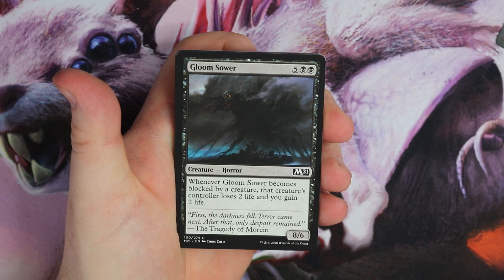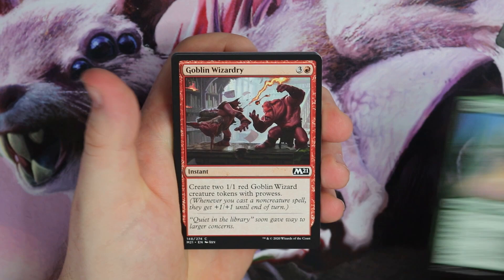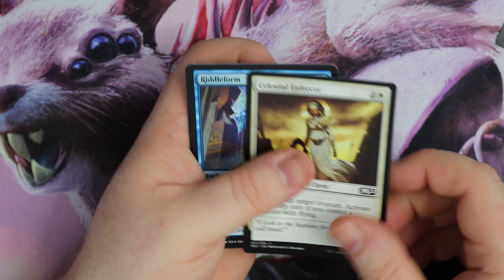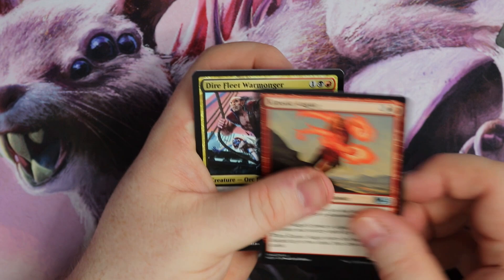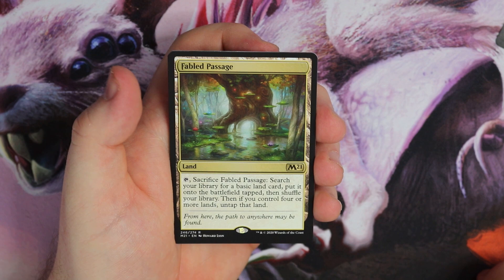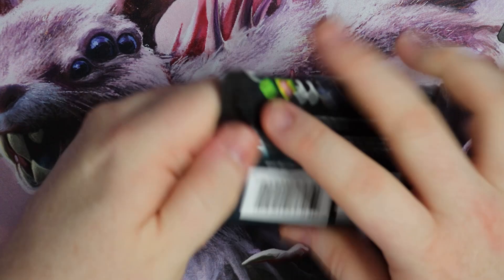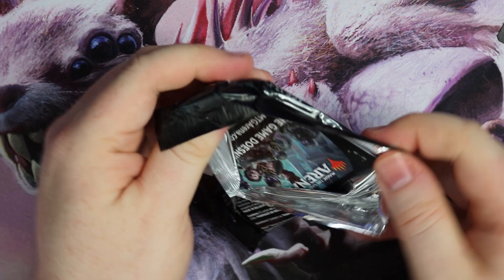On to the next pack. Hobble Fiend, Opt Glooms, Radiant Fountain reprint, Snare Spinner, Goblin Wizardry — four mana to make two tokens but they do have Prowess, which is nice. Llanowar Visionary — very very good common card. Celestial Enforcer, Riddle Form reprint, Kinetic Ogre, Dire Fleet Warmonger. And I get a Fabled Passage — reprint, but still a very sweet rare. I didn't actually have one in my collection, so I'm very happy about that one.